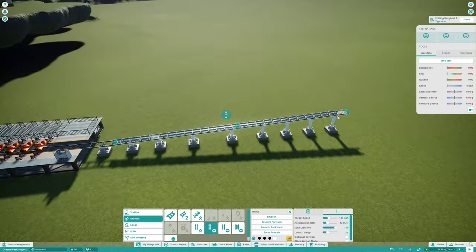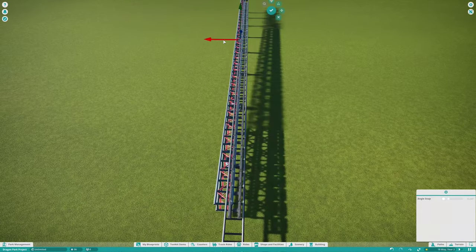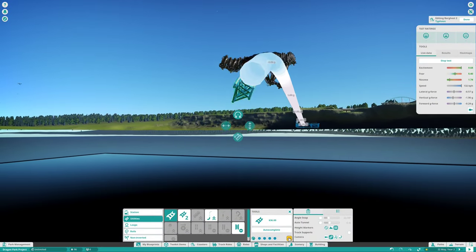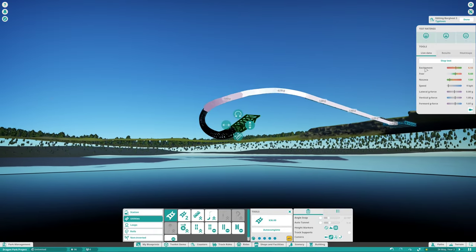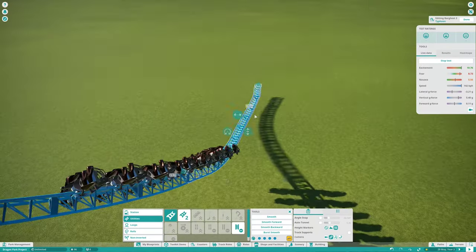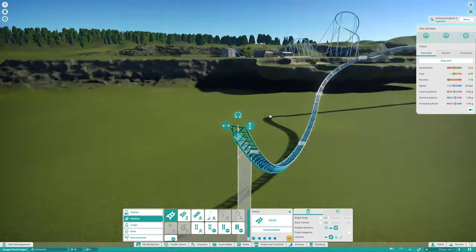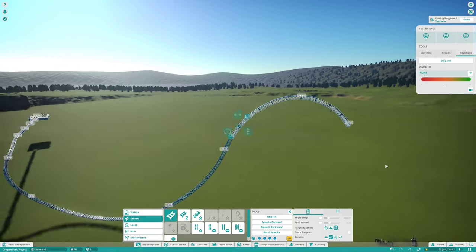For the coasters I always like to think outside the box and build things that are just not in the game, which in this case will be an Intamin wing coaster — or wing rider I guess — with a hydraulic launch, definitely very inspired by Furious Baco at Port Aventura, but also original since it's one of a kind. I just wanted to start off with a small drop after the launch to fully get into speed. This ride is going to be very fast-paced with no slow sections at all. The average speed turned out to be around 66 kilometers per hour, including a pre-show section and brake run.